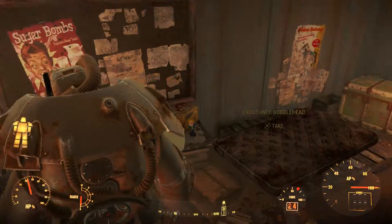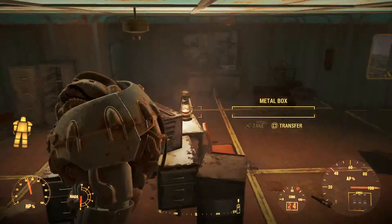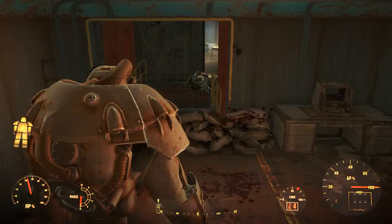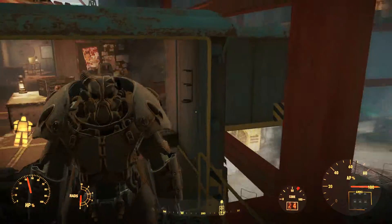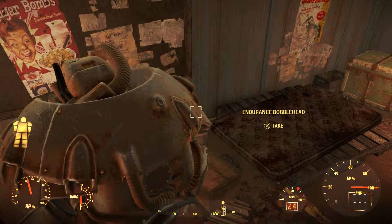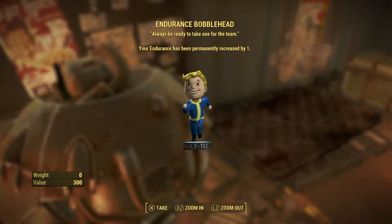For this video, the purpose is to show you where the Endurance bobblehead is. Here it is on this desk — it's located in the middle portion of this factory. You have to go up a few flights of steps. Once you take all the enemies out, come inside and pick up the Endurance bobblehead. This bobblehead gives you a permanently increased one point for Endurance.